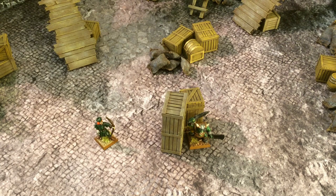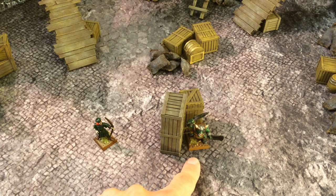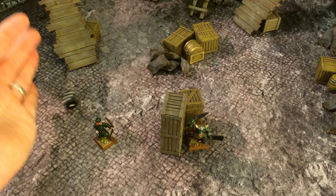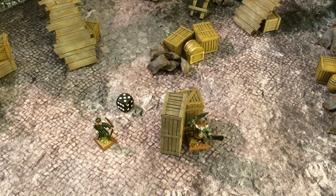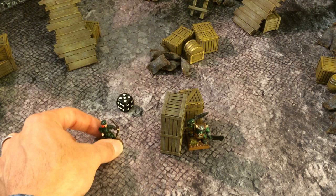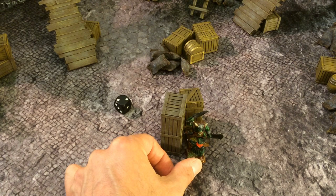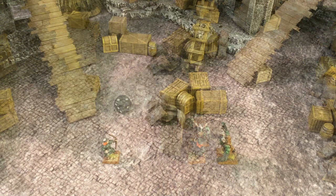It is nevertheless still possible for your model to charge an enemy it cannot see if it is within four inches of that model — the model may be behind a corner or behind boxes — provided the model is not declared as hidden. Let's say the orc boy is out of line of sight but not hidden. The archer is within four inches, so he can declare a charge if he passes an initiative test. With an initiative of 3, we roll a d6 and get a 5, which means he fails — so he may move as normal and shoot but may not charge.